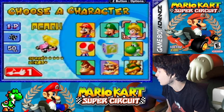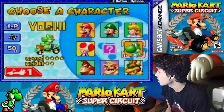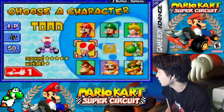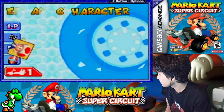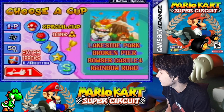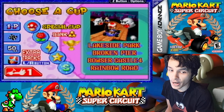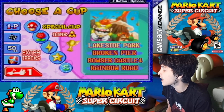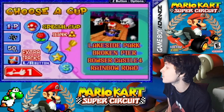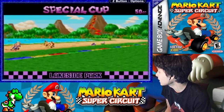All right guys, previously in the last episode we played as Yoshi in the 50cc Star Cup. Now it's time to do the 50cc Special Cup with Toad. This is a pain because you gotta make sure you don't fall off. These tracks feature Lakeside Park, Broken Pier, Bowser Castle 4, and Rainbow Road. Now, I did get first in every race last attempt, but the problem is I didn't get a three-star rank. So I have to make sure I don't fall off, don't hit anything, and also not use items.